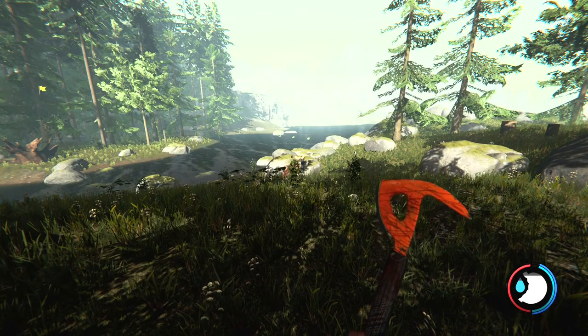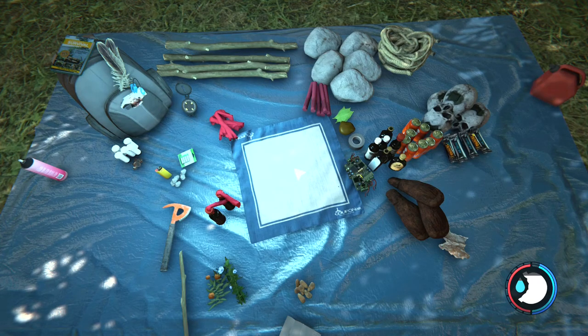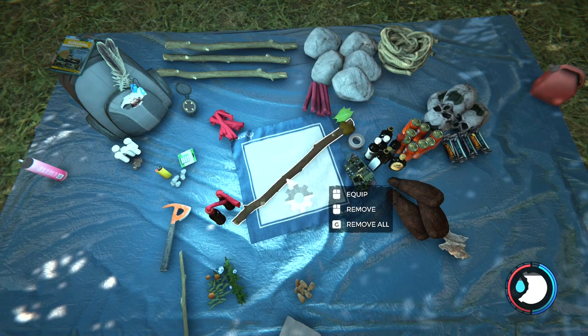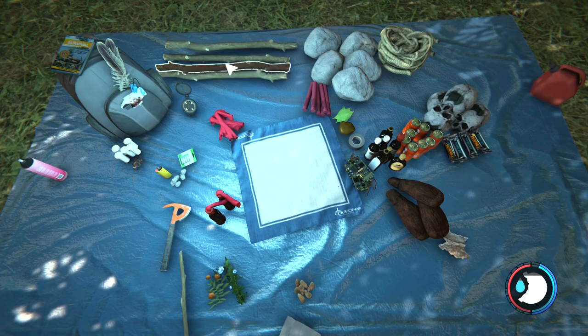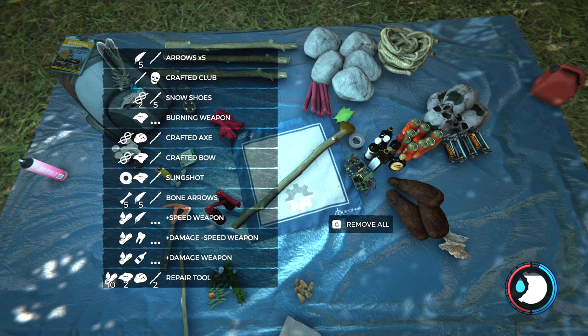First up, let's get to our crafting menu. Press I for inventory and this opens up your crafting menu. Here you have all the inventory that you're carrying, and this pad in the middle is where you can add items and attempt to craft them. When something is craftable you'll get a little gear icon, and if you hover over it you can see everything that can be crafted.